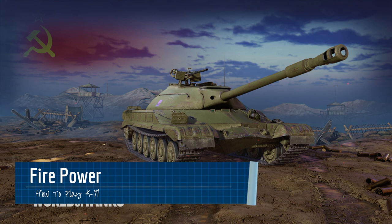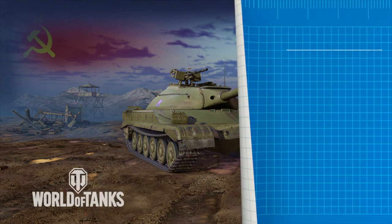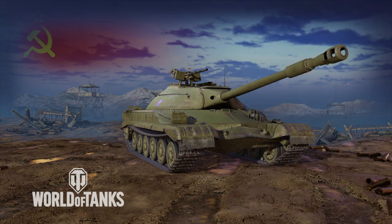In terms of firepower, the T-22 is like every other regular Russian medium that has a 100 millimeter gun. This gun has a pretty good base accuracy of 0.32, a decent base reload time of 6.16 seconds, and a base aim time of 2.2 seconds. This gun will allow you to aim at and hit your target with relative ease. As for the very Russian gun depression of 5 degrees and elevation of 18 degrees, you will have trouble fighting in and around ridge lines and hills.